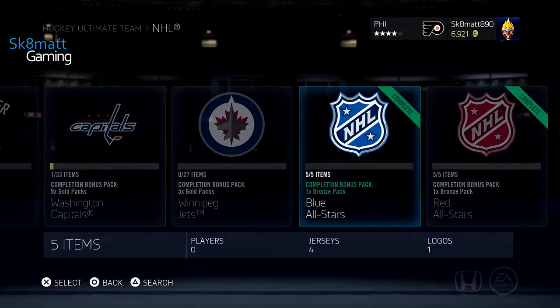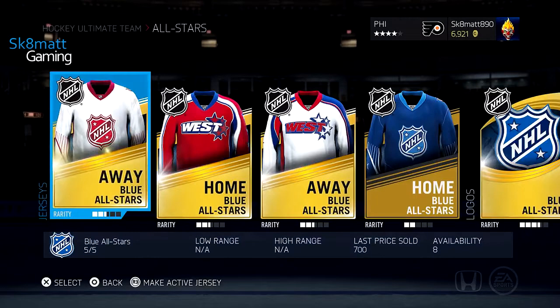Hey guys, Gatematgaming here. We are here for another NHL 15 collection guide and here we are doing the all-star teams, blue and red. It's really easy — it's just jerseys and a logo.